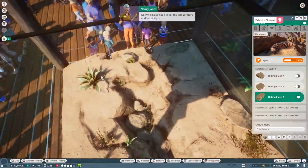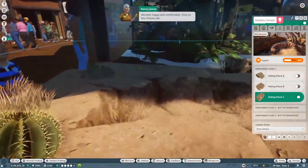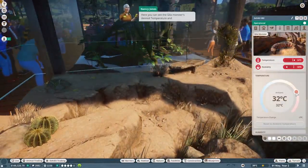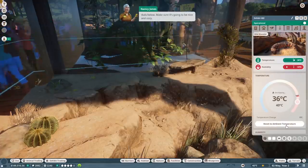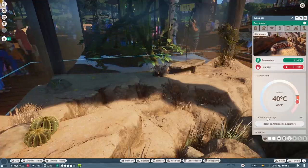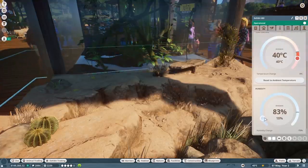Now we'll also need to set the temperature and humidity in the area - these are vitally important for keeping our Gila monster happy and comfortable. Click on the climate tab. You can see the Gila monster's desired temperature and humidity - you can change both by adjusting the dials below. Make sure it's nice and cozy. He wants it almost at 40 degrees Celsius, and then humidity needs to be at about 10 to 20 percent. Let's try 10 and see how that works.